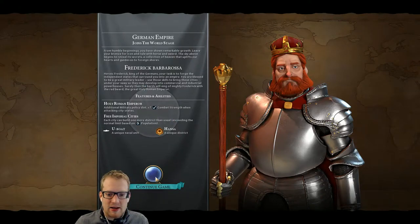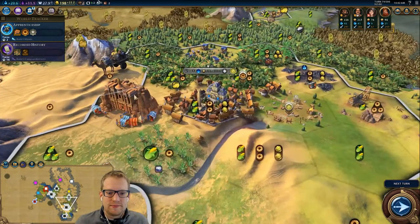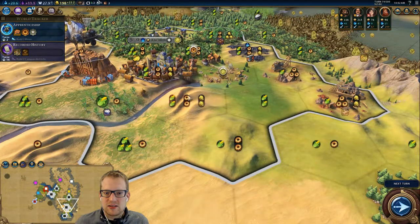Hello YouTube and welcome back to some Let's Stream Civilization 6. We just got the Petra. Look at how good that is. We need to get some mines.